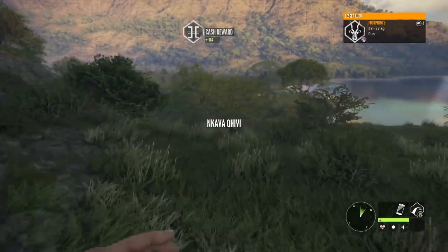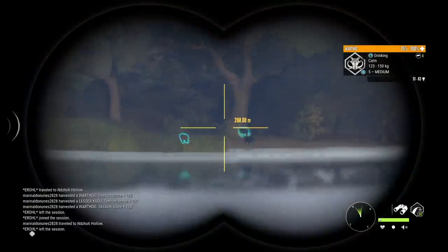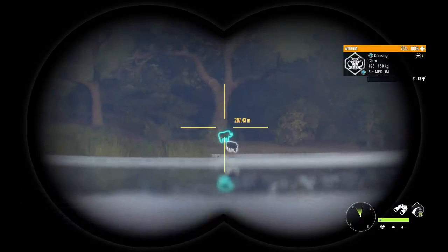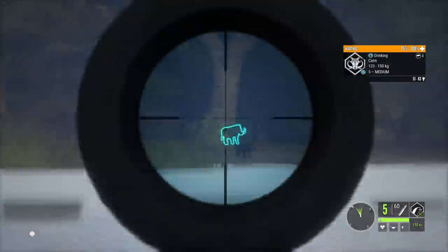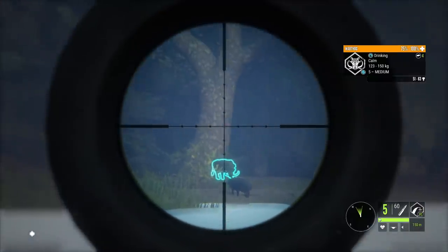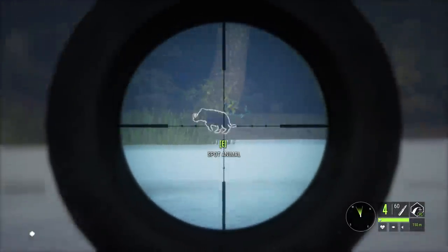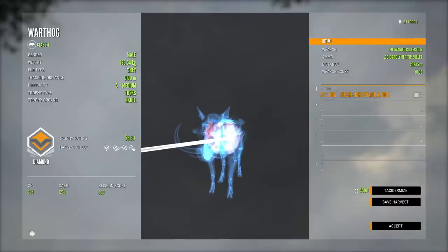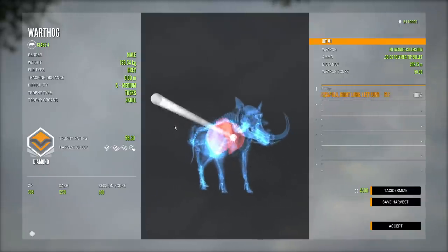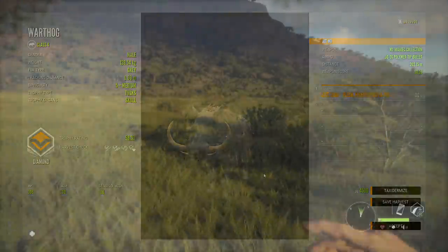I wanted to quickly show a multiplayer kill I had at this lake a couple of days ago that kind of inspired this video. There was a level 5 warthog with small tusks chilling out here at this lake. We don't have a small tusks diamond in the lodge, though that doesn't mean he's a guaranteed diamond. We made the shot and got over there - he is in fact a diamond, by 0.1 I think, around 139 kilos. Just a small diamond, but a diamond nonetheless, and I thought that would be a different way of throwing a multiplayer kill into a single player video.